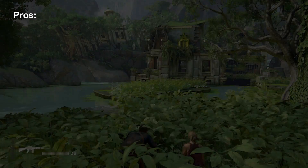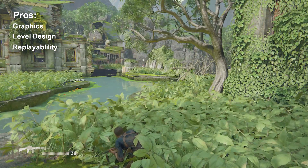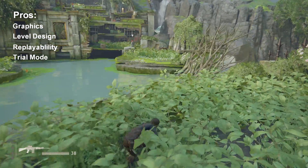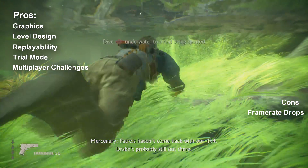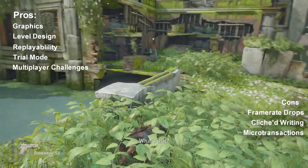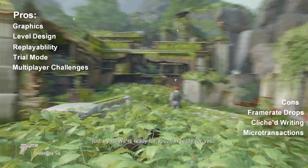In conclusion, Uncharted 4 is a great looking game with well-designed levels and fun game mechanics. It has replayability for anyone who wants to play at higher difficulty, try out different render modes, or collect all of the treasures. In multiplayer, trial mode is a good way to teach players how to use kits, sidekicks, and mystics, and daily challenges are a good way to earn relics for unlockables. The single player does have some framerate dips now and again, but not too often. The writing is somewhat clichéd, and the microtransactions will put some people off — understandably so. That said, anyone with a PS4 would do well to add Uncharted 4 to their game library, as it's definitely one of the better exclusives the system has.